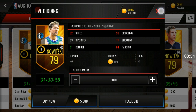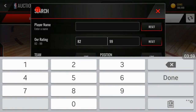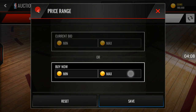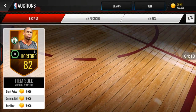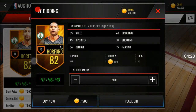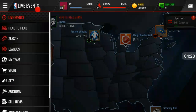For the center position, you're going to pick up Al Horford. He is 78 shooting — he's like the cheapest and best shooting center for the defensive lineup. You can get him for very cheap, around 7,500. With 78 shooting, you can easily hit every pull-up shot.